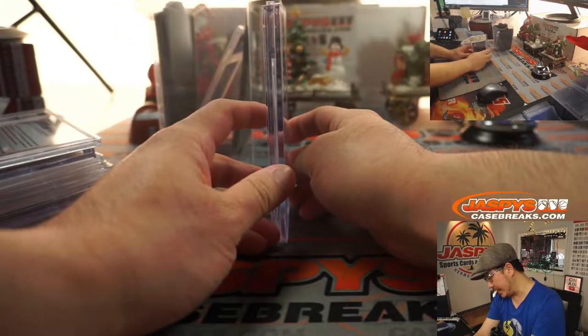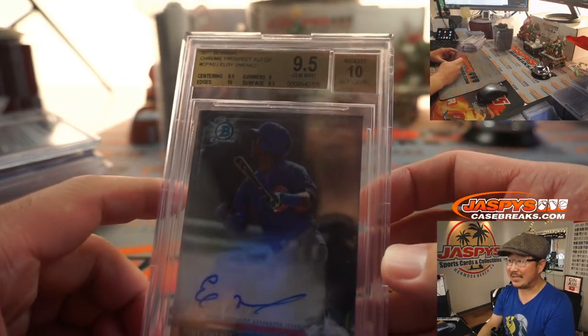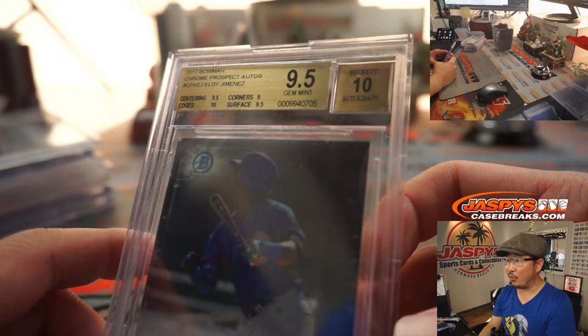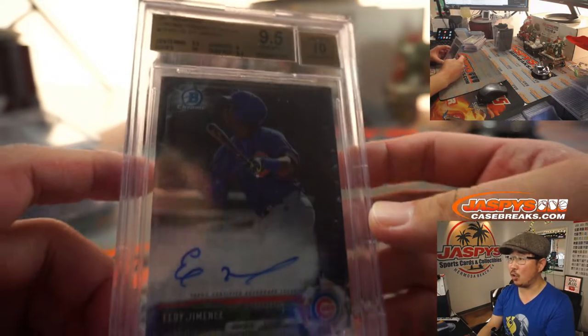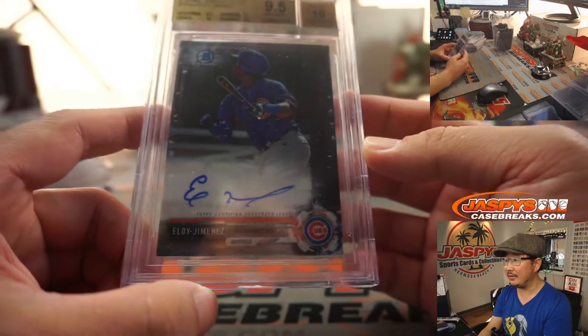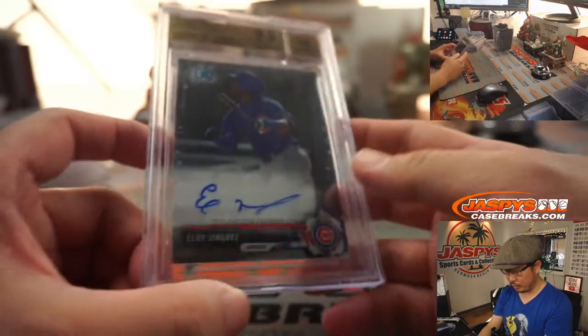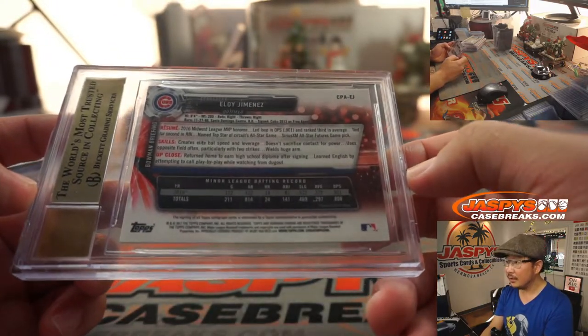Next up, 9.5-10, Eloy Jimenez. Wow. And that's the Cubs edition — remember, he was a Cub. Great player for the White Sox. Centering and surface a 9.5, edges are a 10, corners are a 9, his autograph is a 10. Nice Eloy Jimenez from 2017 Bowman Chrome prospect autographs. That's pretty strong.